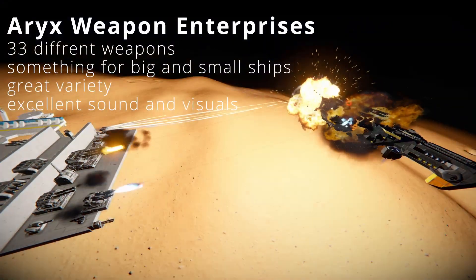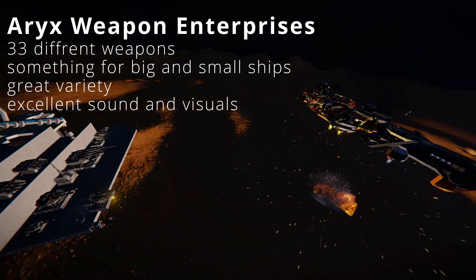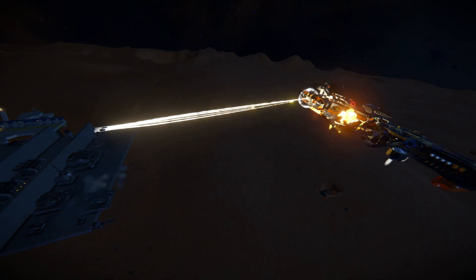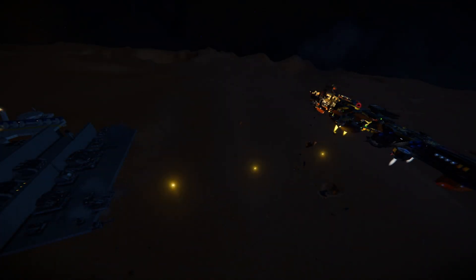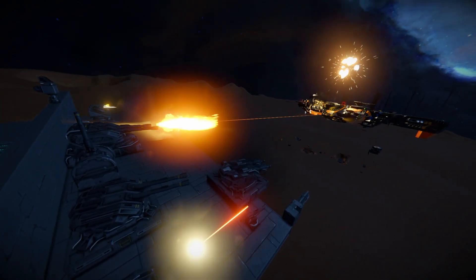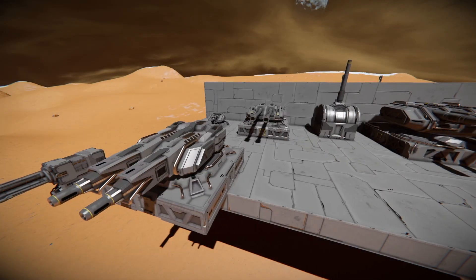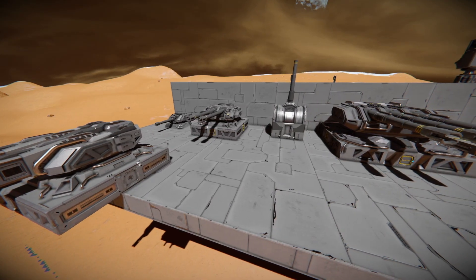The next mod on the list is called RX Weapon Enterprises, and this is a huge one — it alone adds 33 different weapons to the game, so covering even some of them in detail is almost impossible. This mod is very polished: the textures are visually pleasing, the sound is perfect, and the possibilities are endless. You can find weapons ranging from simple kinetic cannons to lasers and torpedoes, and even support blocks that can use EMPs. On the plus side, every weapon has its ammo type, range, and damage type written in its description. Overall, I'd say it's one of the best, if not the best, Weapon Core mod you can find.